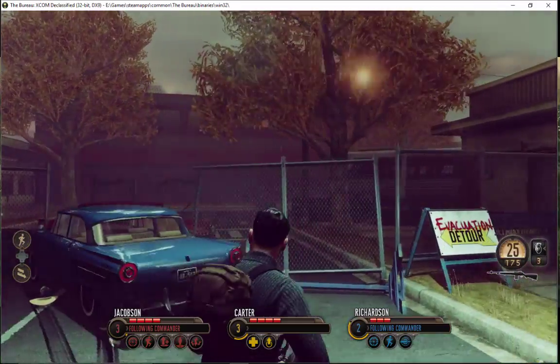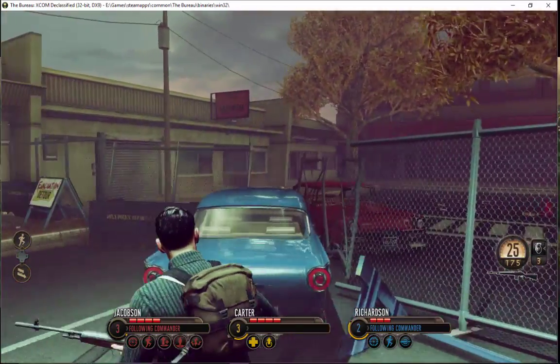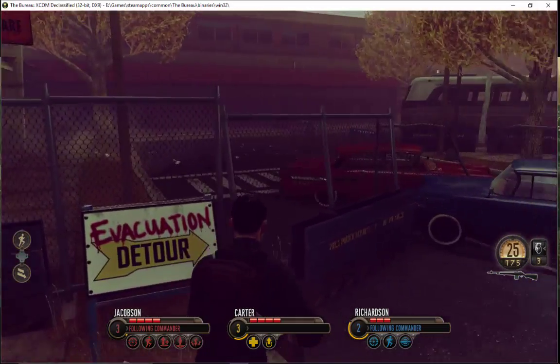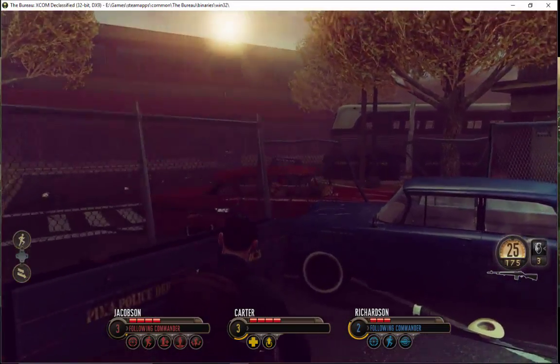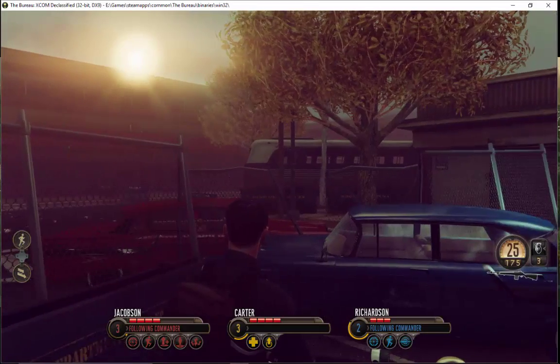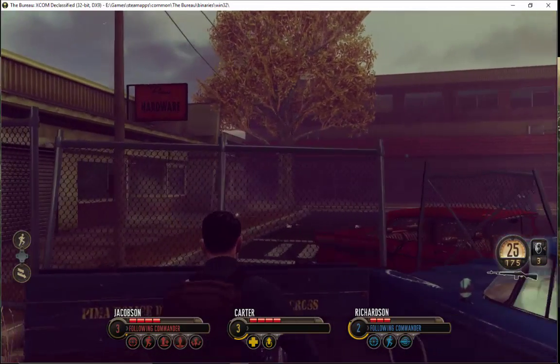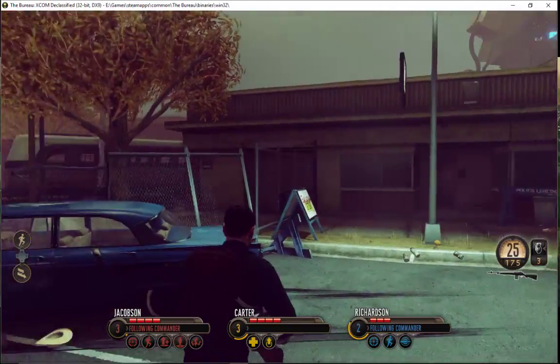At least it looks somewhat natural. We know this chaos has ensued in this world since the alien invasion. There's signs here, there's a fence, the crashed angle, the street looks like it continues. Looks pretty good. I wouldn't give it an A, I'd give it a B, B minus. Looks a little empty out there. Looks a little staged in a bad way.